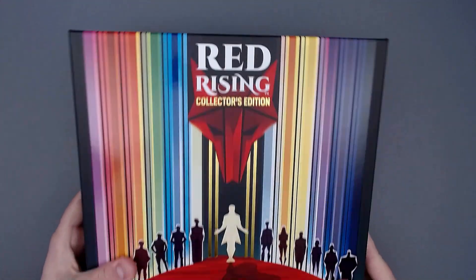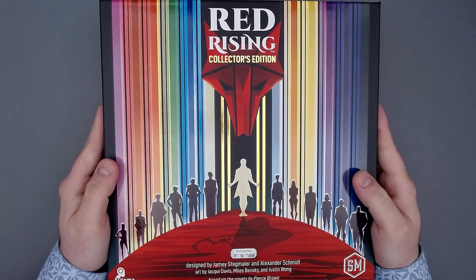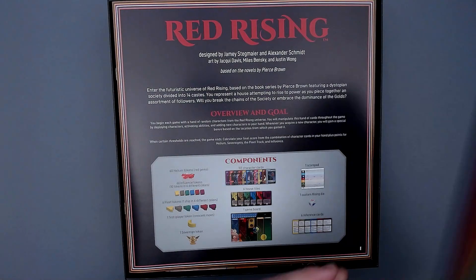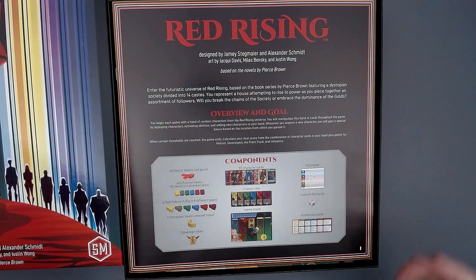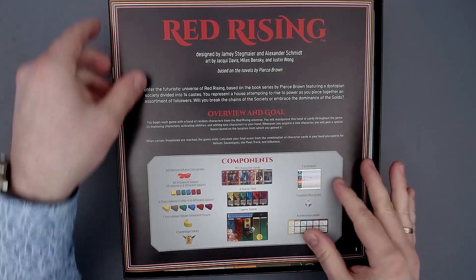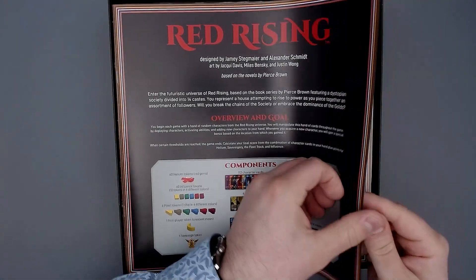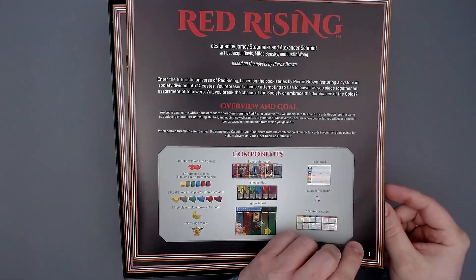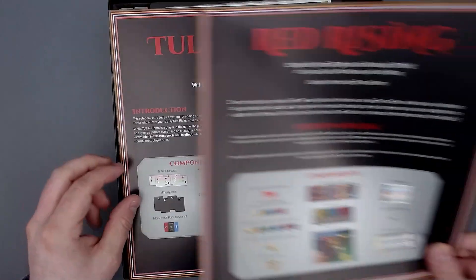I've heard that some people don't like the cover too much, but I love it. I think it's a great cover. So let's open that and see what awaits us inside. Here's nothing special — wonderful. So we have the rulebook here, and just like the Wingspan rulebook, we have this really nice textured finish again, really thick pages. This is a wonderful rulebook, all in black. And we have the Automa rulebook as well, just like in Wingspan.